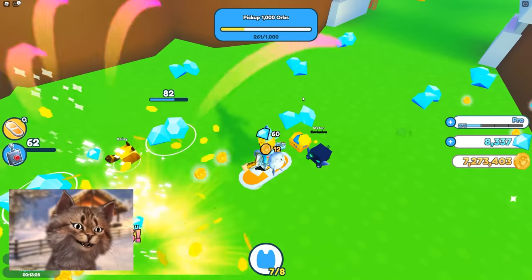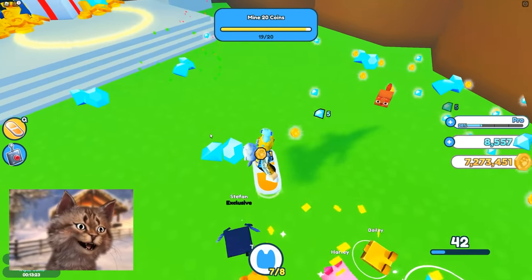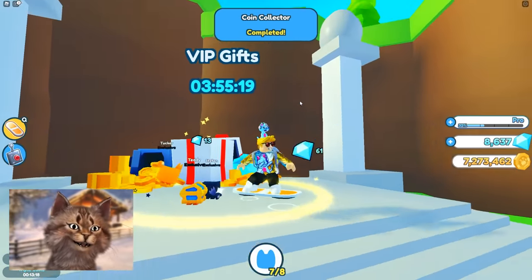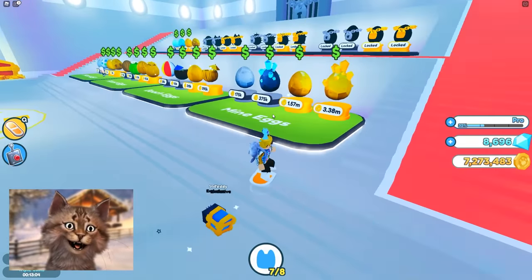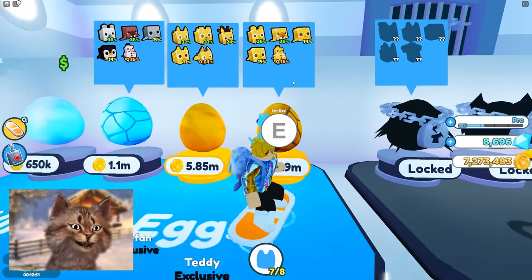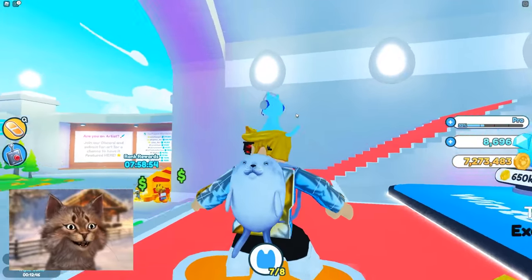Let's go to the VIP area — maybe it's a good idea to grind here and just click all of this and get all the diamonds. You get so much diamonds; this VIP area is good. Every three hours you can grab that. Let's check out what eggs we can buy — we can almost afford the golden snowman or the golden seal.